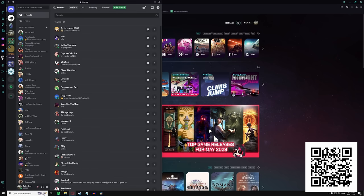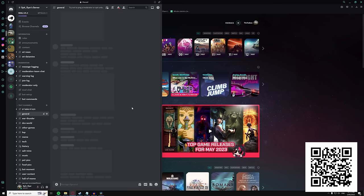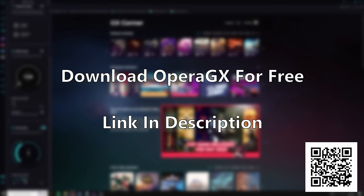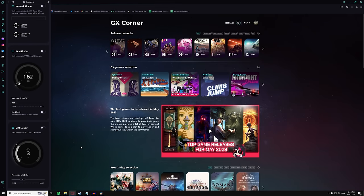Opera GX also features popular social media integrations into the sidebar, allowing you to access apps like Messenger, Twitter, VK, Twitch and Discord from the sidebar. I often use Messenger from the sidebar and it is extremely convenient. Head down to the link in the description below or scan the QR code on screen to download Opera GX for free and support an excellent long-term sponsor of the channel. Give it a try — you might just like it, just the same way that I did.